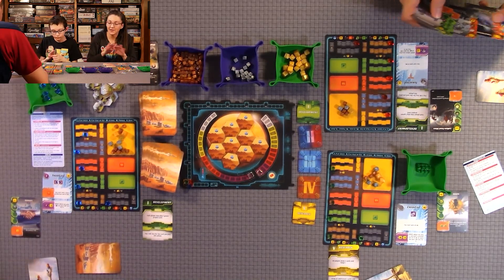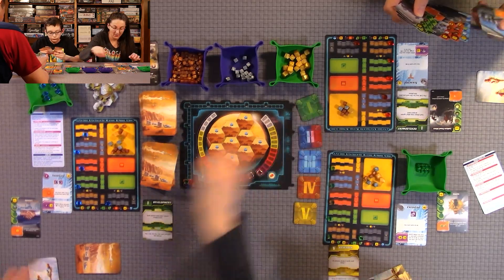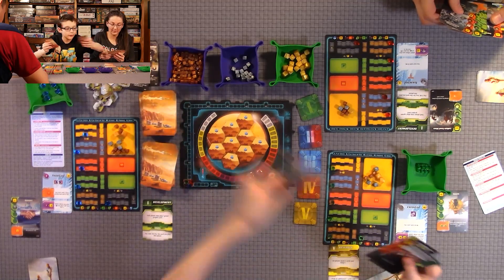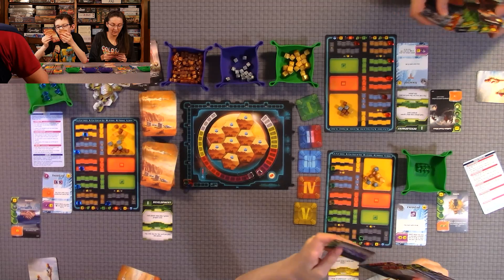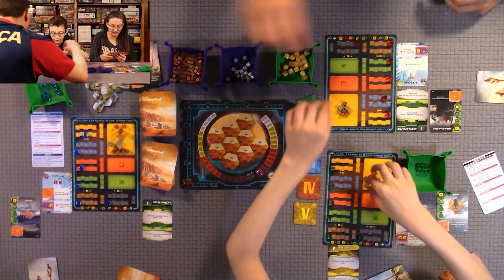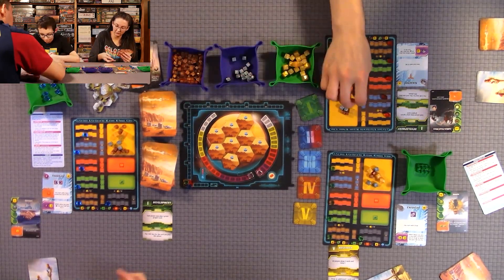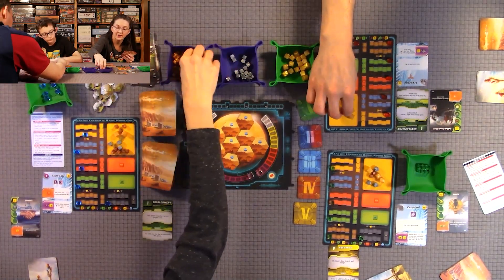We did all the phases. Now we flip them back over and have the choice to discard cards for mega credits — three mega credits per card discarded. I discarded three cards for nine mega credits.